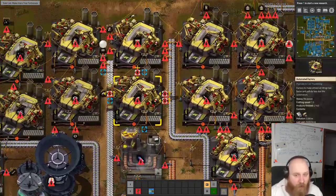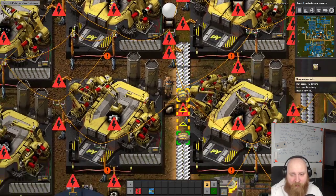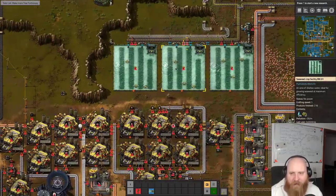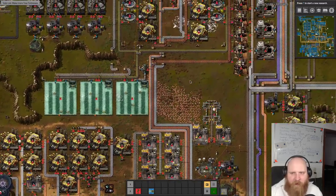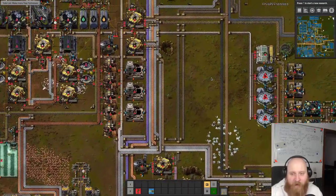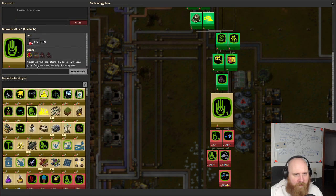We actually managed to automate green science last time, which I'm very proud of. But in the exact moment we finished up green science, everything shut down. Let's go up to the green science center - it's a mess in here, belts going left, right, center, up, down. Now the introduction of caravans and red technology...